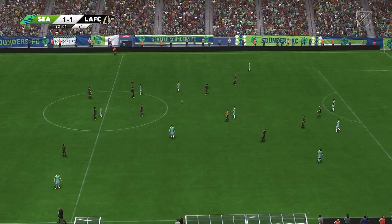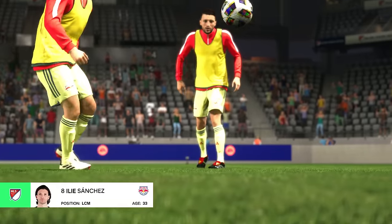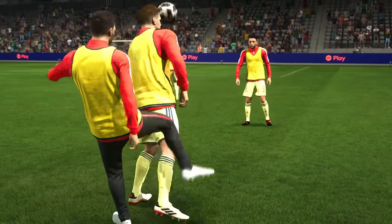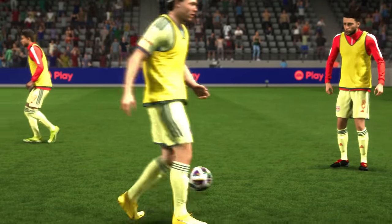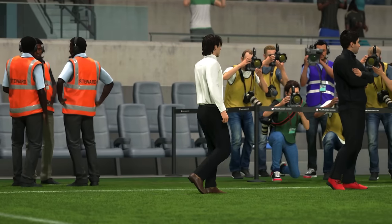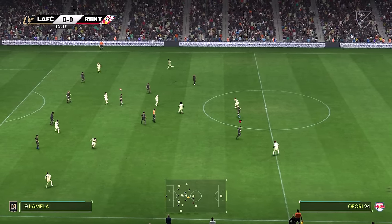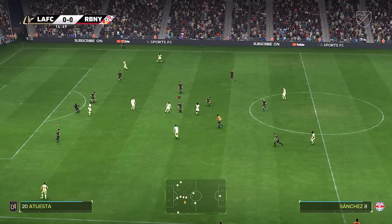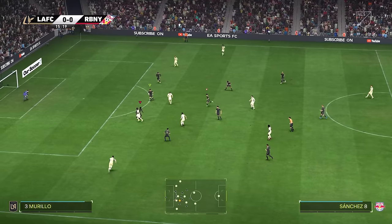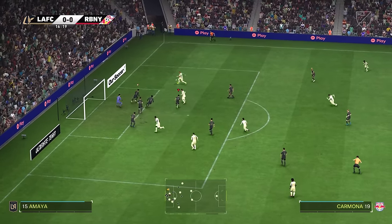Things didn't actually get any easier for us at LAFC. Only a few days later, we were hosting a mammoth away trip. New York Red Bulls had made one of the furthest away journeys in the MLS, and it was another game that could really define our future, because they're conference leaders — but in the Eastern Conference. The Red Bulls have actually won the Eastern Conference six times in the past, but the last time they did it was 2018, when they had our defender Aaron Long in their defence.